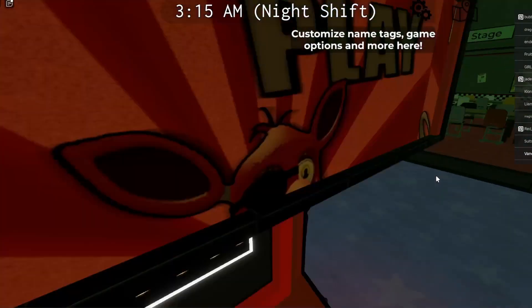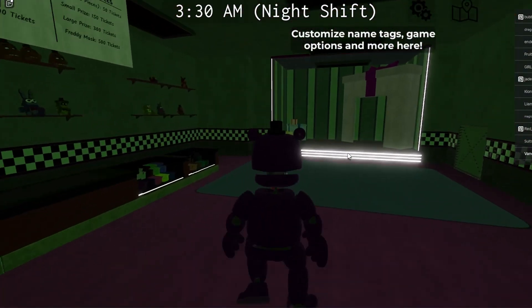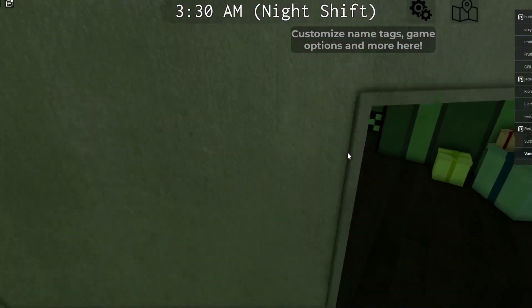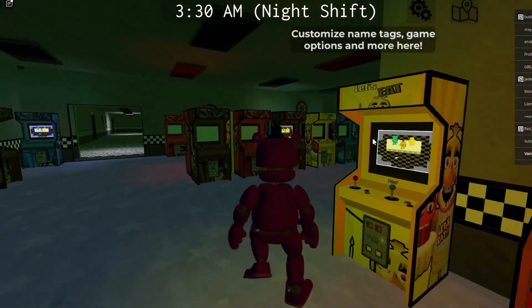Here we have the arcade with all the free FNAF games - we got Midnight Mottos, and a giant cupcake house, or is this a Christmas present house? I don't know. Whatever it is, I can't walk in it properly. Oh, here's the puppet's box - that makes sense.